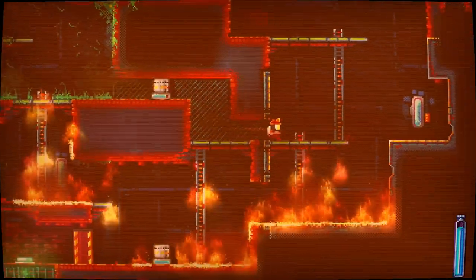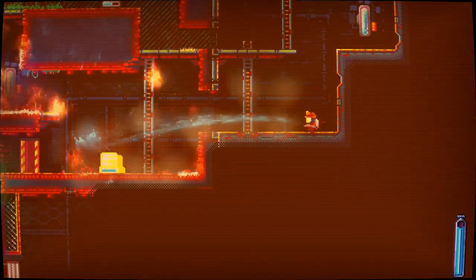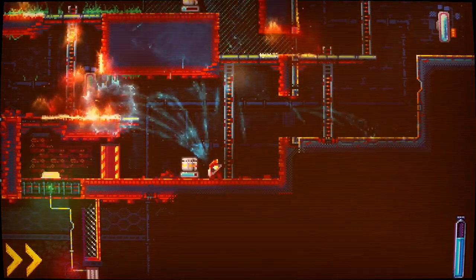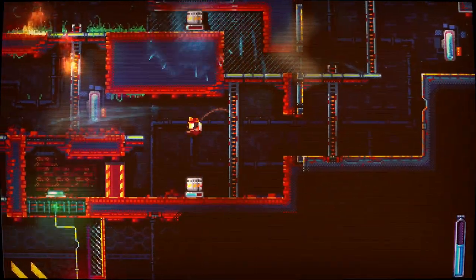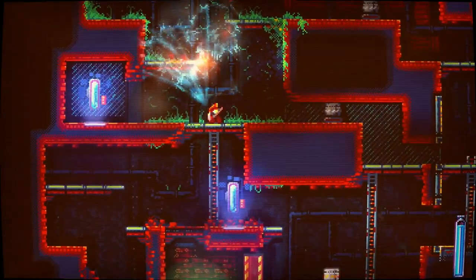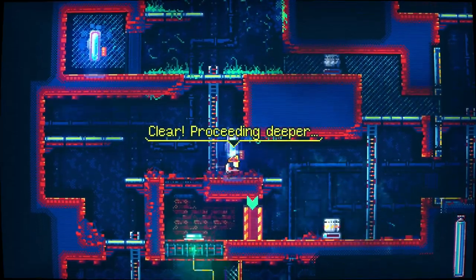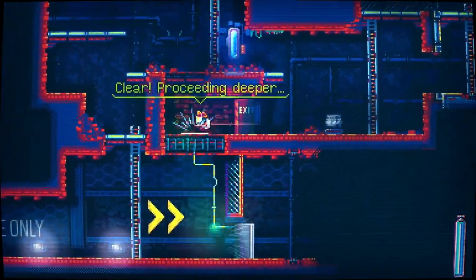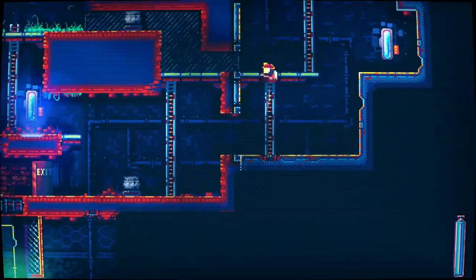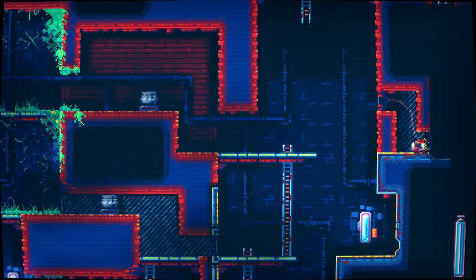Eventually some enemies are also introduced into the game, which spices things up a little bit. For the most part you go into an area, there's fire, ladders to climb, doors to go through, and the whole purpose is to put out the fires and move on to the next area. The fire spreads around so you have to be quick, but there are a lot of adjustable options — you can control how quickly the fire spreads or turn off the spread entirely, and you can make your water gun more powerful as well.